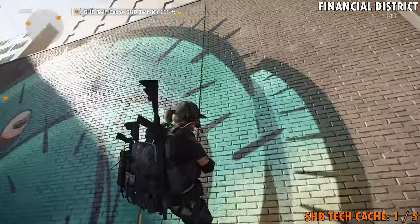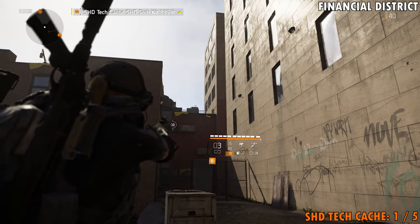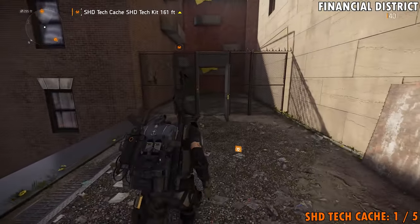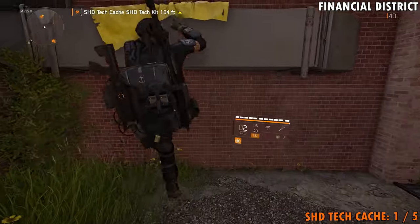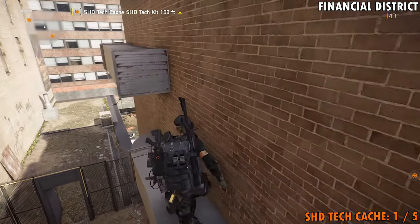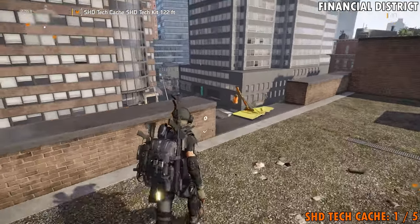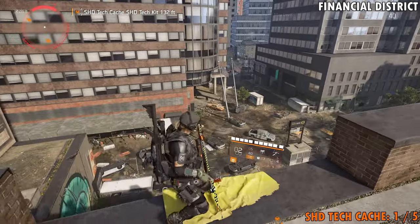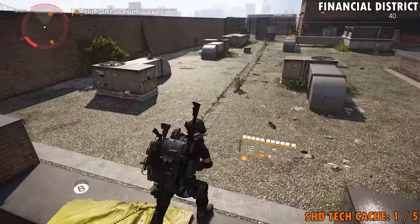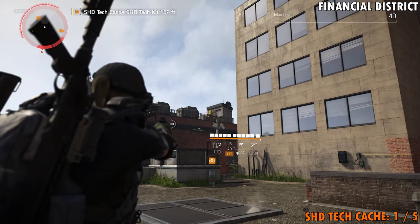Come over here and climb up the rope. From here you want to shoot this yellow box that's all the way at the top. Once you have that open, pop in here and get up on this ductwork, all the way up. Now if you want to get down in that cage, you just need to knock this bag down, and that will get you down into that cage that was otherwise inaccessible. Once you get over here, you need to shoot that yellow box right there.